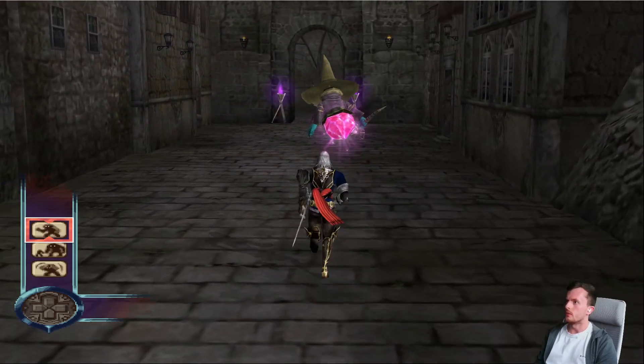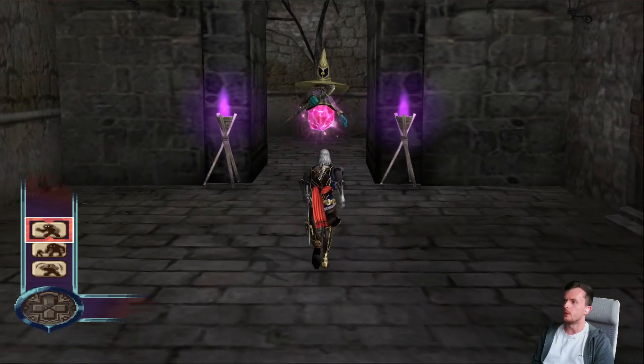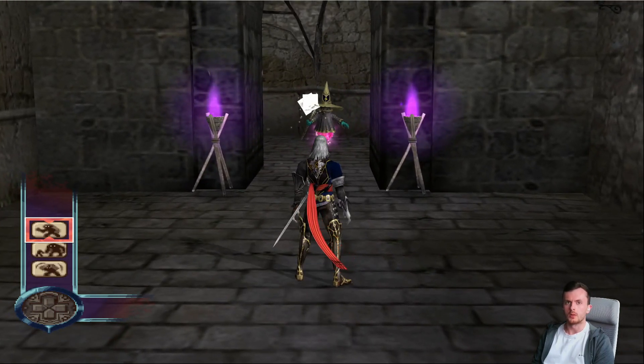Welcome back to episode 7 of Castlevania Curse of Darkness, where we are going to be journeying onto the Animaeus Machine Tower. But before we do that, we need to do some backtracking.